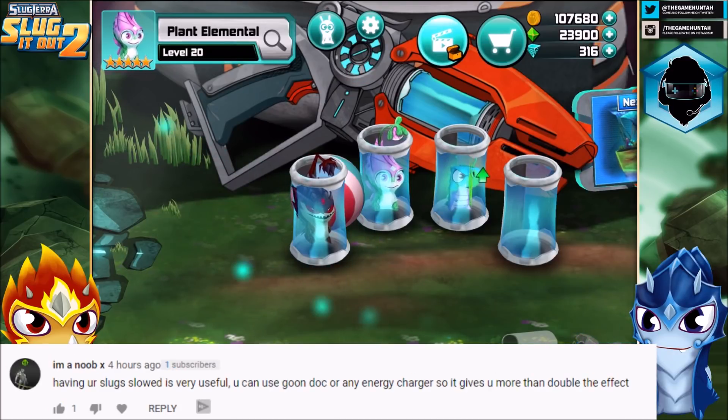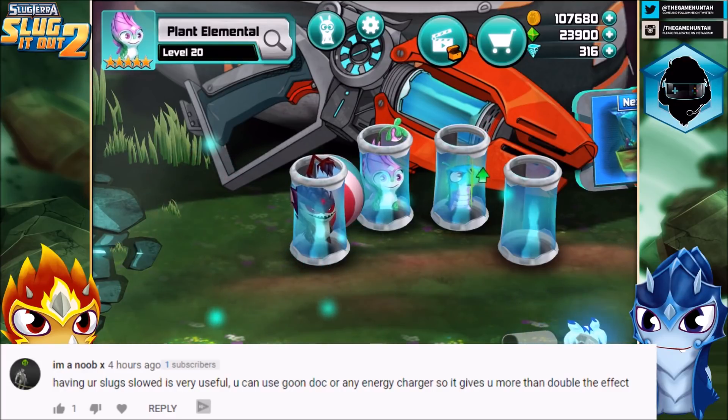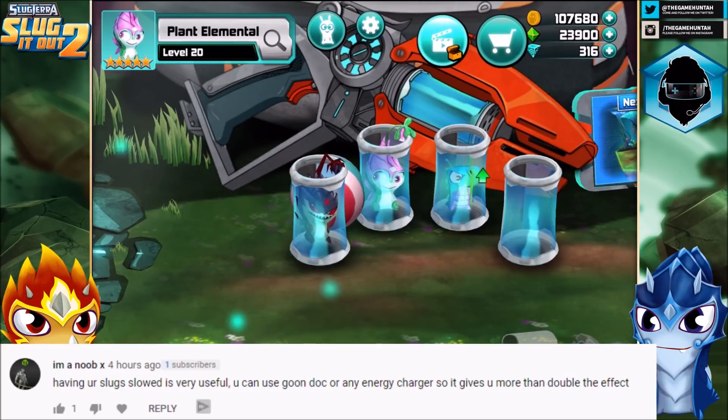IamNoobX says: having your slug slower is very useful. You can use Goondog or any energy charger so it gives you more than double the effect. That is super cool, you are so so so right. You are not a noob at all, you're a crack man, you are just a pro player.